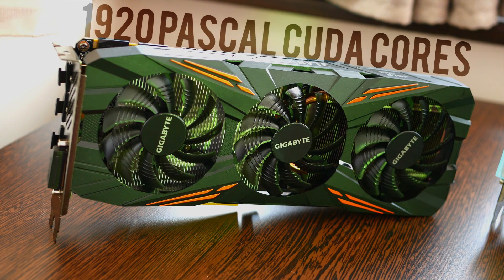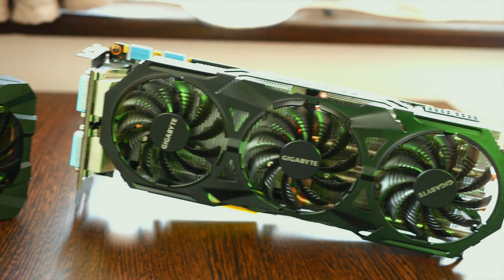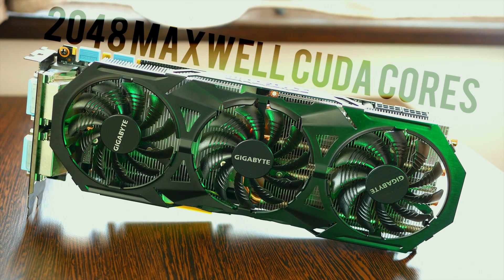On the left slightly green corner we have the contender Pascal, represented by the GTX 1070 weighing in at 1920 CUDA Cores, and on the right greener corner we have the established fighter Maxwell, represented by the GTX 980 weighing in at 2048 CUDA Cores.